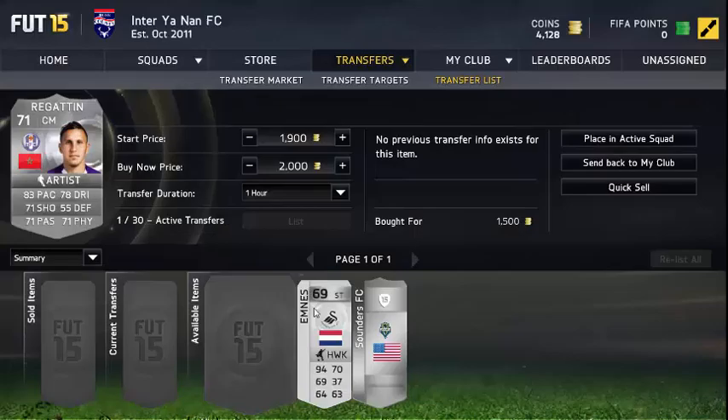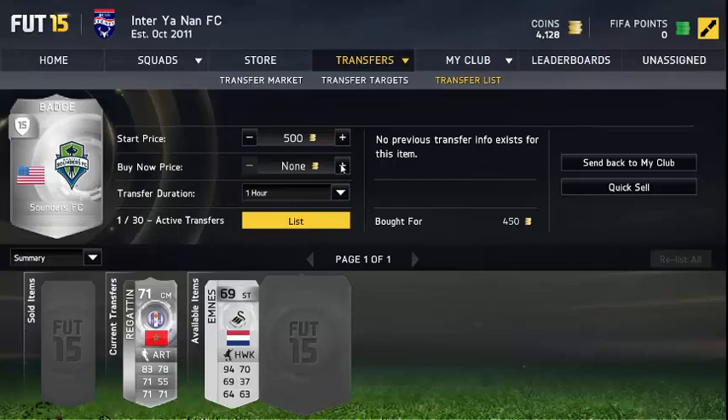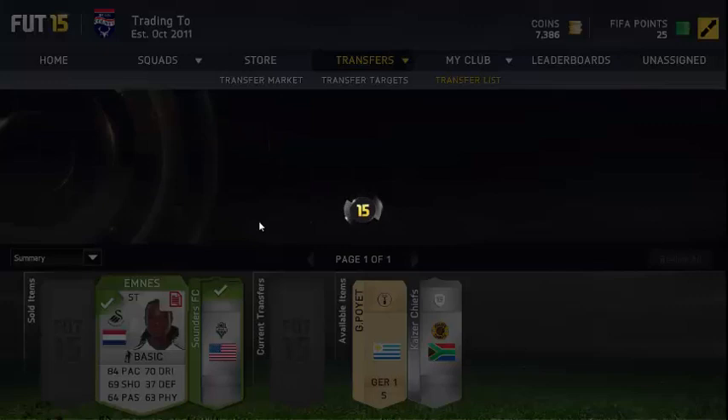We picked up this Regatine for 1,500 coins, listing out for 2,000. This is MNES who scored against Liverpool last week — we got him for 1,008 coins. This Sanders badge for 450, listing out for 550, and the MNES for 1,008 listing out for 2,300.